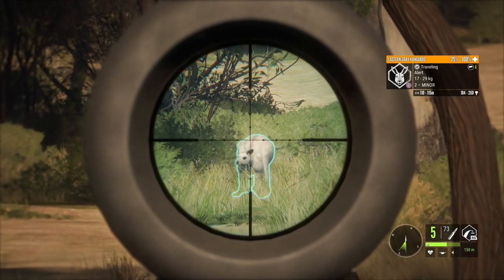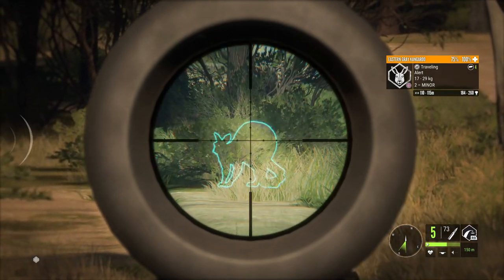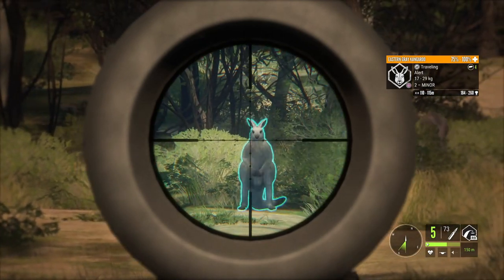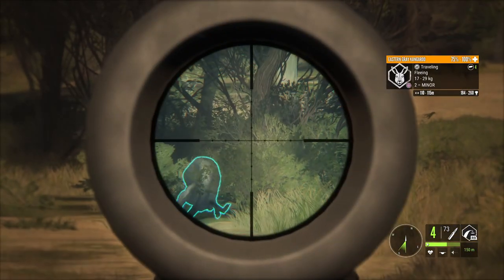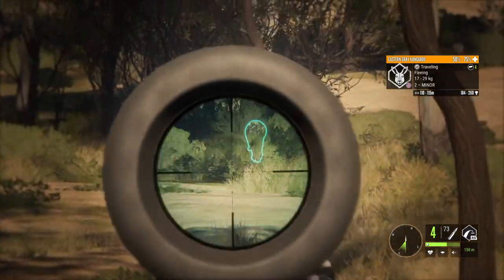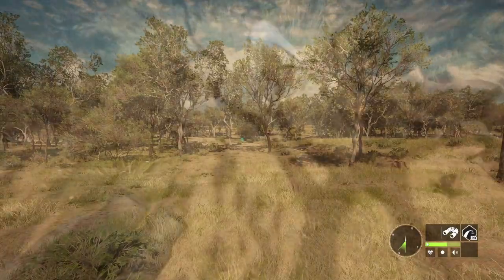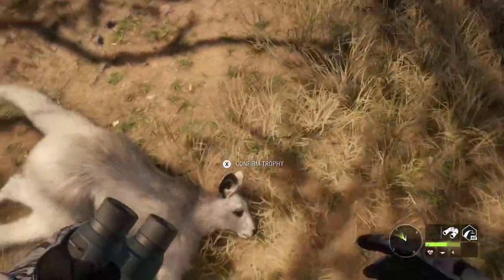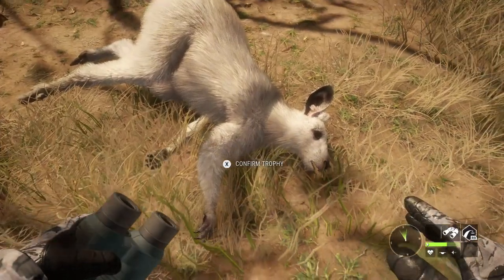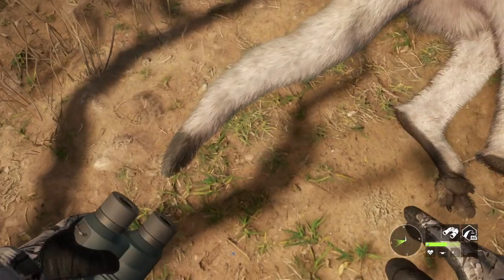Moving on to the next clip — once again we have a leucistic female kangaroo, but as you can see it's obviously a different variant. This is actually my particular favourite variant for the leucistics. It is mostly white, and taking a look at it closer on the ground you can see it is mostly white with a black nose and a black tip to the tail, but it really does stand out.